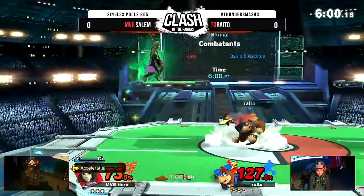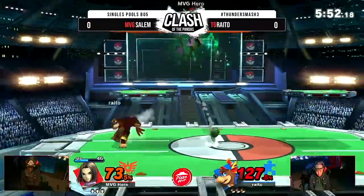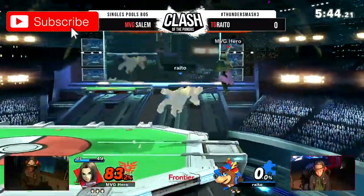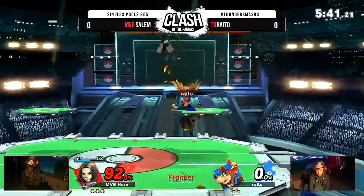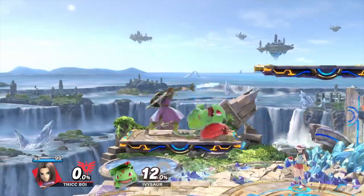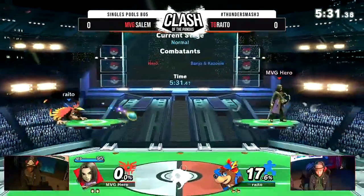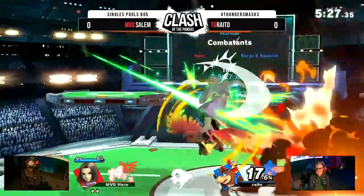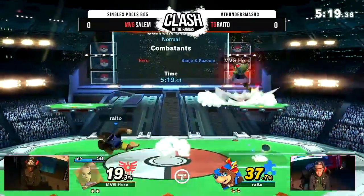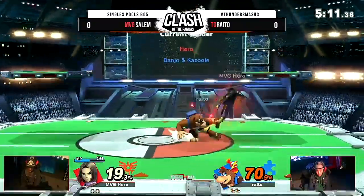We're going to go over some of Hero's biggest weaknesses, with his first weakness being disadvantage state. Disadvantage state is simply when a character is trapped in a combo and doesn't have the advantage in a situation. Hero's disadvantage state is especially bad because he doesn't have many out-of-shield options outside of Woosh, which is the short-charge up-B. Jab is another option, but outside of Woosh and Jab, Hero is in trouble — especially since his grab is kind of bad. If you play characters who have moves that are completely safe on shield, Hero can't do anything about it.